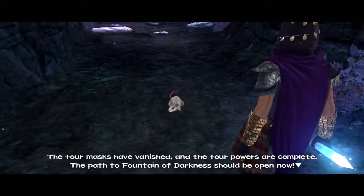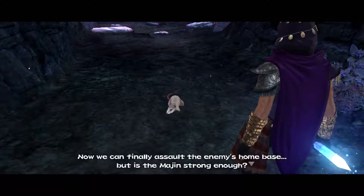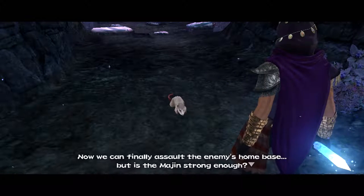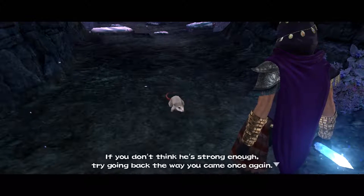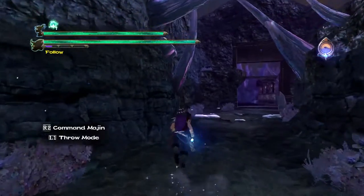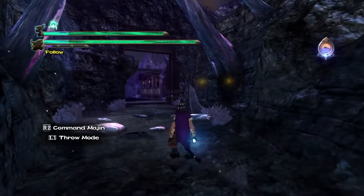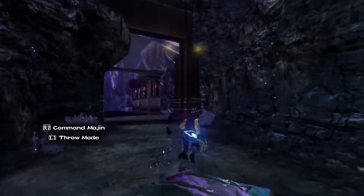There's a rat right here. The four masks have vanished and the four powers are complete — the path to the fountain of darkness should be open now. Now we can finally assault the enemy's home base. But is the Majin strong enough? If you don't think he's strong enough, try going back the way you came once again. I think he's strong enough, but we're gonna make him even stronger, and go and figure out where all the treasures are.